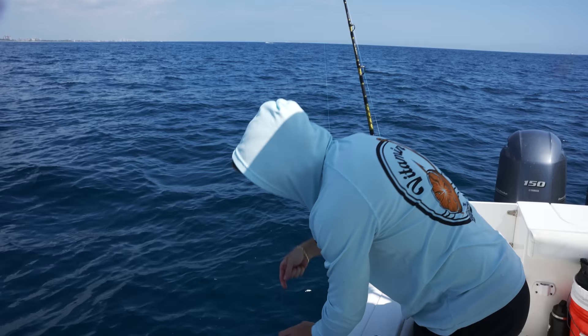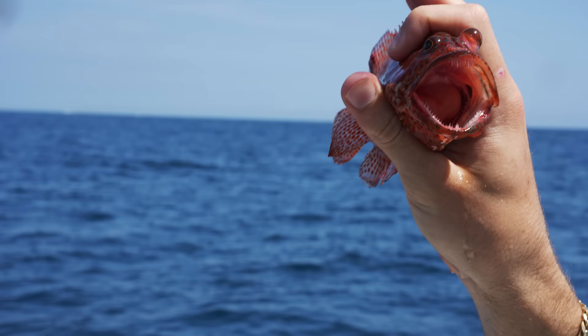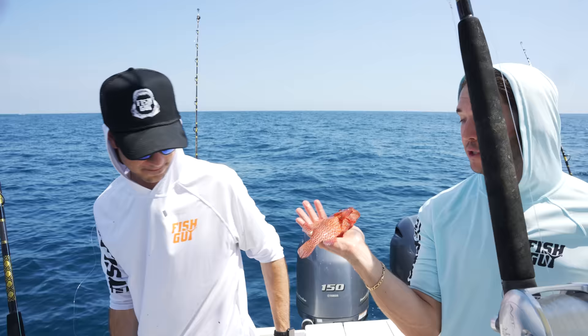Guys, I actually got one in the boat this time — this is a baby grouper! Look at the teeth on that fish; if that thing bites you, it is really not letting go. Mean, mean fish, absolutely a beast. Grouper's 60 points, and it's a small one. Kind of looks like a miniatus, but we're going to go ahead and let this guy go.